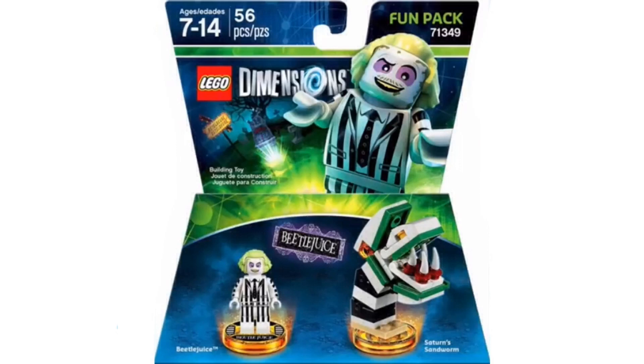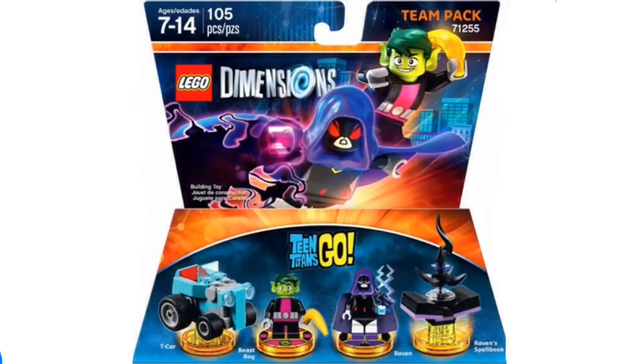We move on to the next set, which is the Teen Titans Go Team Pack. Here we have the Teen Titans Go Team Pack, set number 71255. It comes with 105 pieces, and we have 2 minifigures: Raven and Beast Boy, each holding an accessory — Raven with Lightning and Beast Boy with a Banana. Beast Boy has a cool new hair mold, and I think these characters look really good and very accurate to the show. I don't really like the cartoonish look, but I think it's really accurate, and that's what matters.